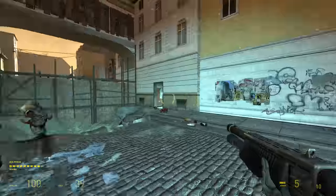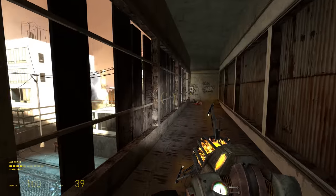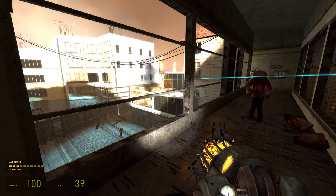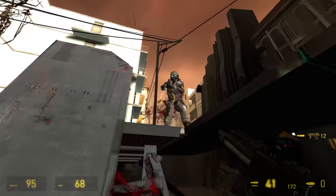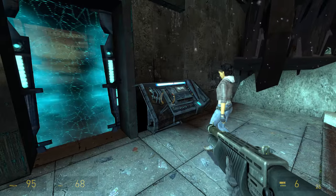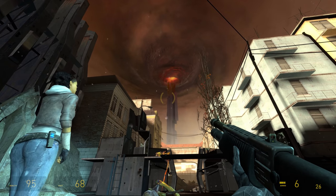I headed off down the street while Alex provided cover, but only if I could lure enemies out into the open. Inside one house, I shot the planks off the side to give Alex a clear shot into the corridor to help me. Back on the street we worked together to take down a combine outpost. At this point, the Citadel's reactor approaches meltdown again, adding a pretty green storm to an already pretty view.